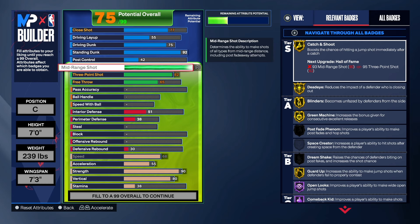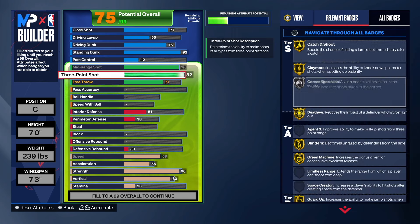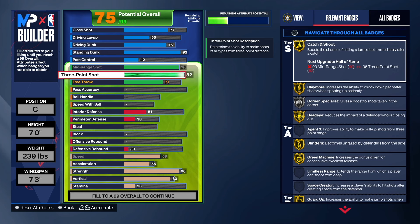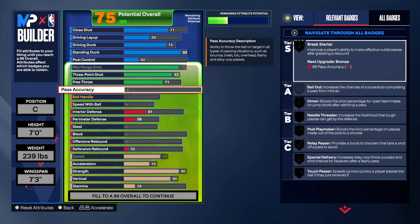We're going to take the mid-range shot to a 90. I think a lot of centers should prioritize the mid-range shot instead of just the three-point shot. At least get your mid-range to an 82 so you can get gold Catch and Shoot. On this build we have a 90 mid-range, 82 three-point shot, and a 71 free throw. With the 82 three-point you get a lot of good badges — Catch and Shoot, Dead Eye, Blinders, Green Machine, all on gold. Having a center that can shoot gives you more spacing on the court.